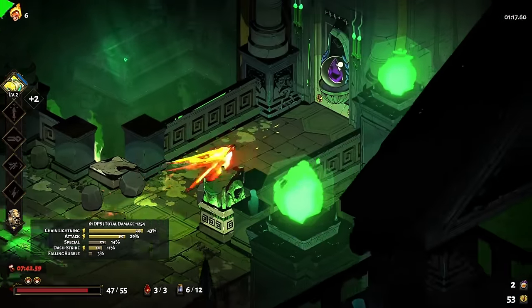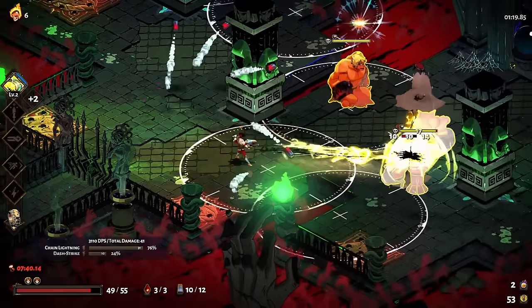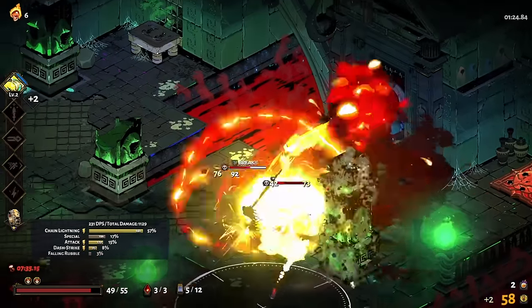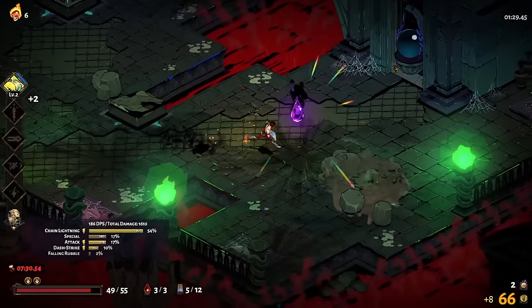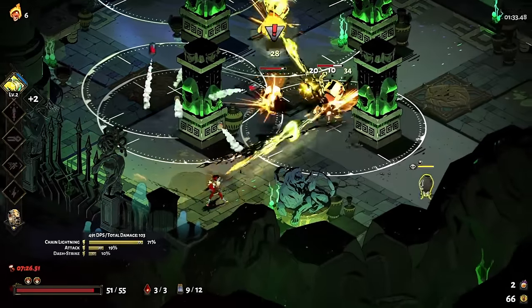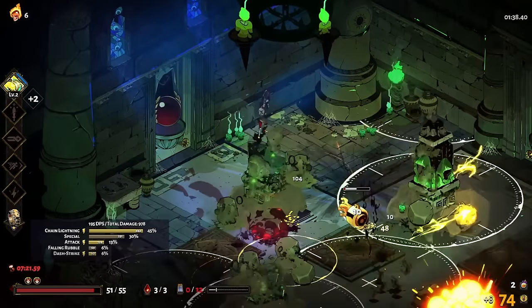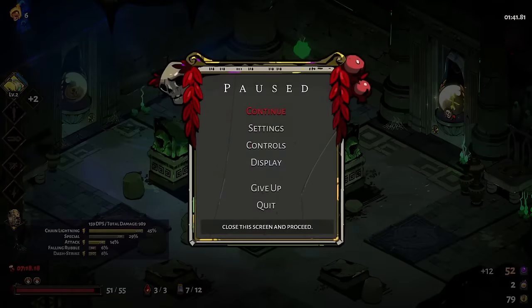We'd like Splash Dash, but I'd probably settle for Athena's dash. Those are basically the two dashes — it's kind of disappointing when trying to play your best at Hades. Each run either boils down to having Poseidon's dash or Athena's dash if you want the most optimal thing. We could settle for Zeus's dash or Ares's dash, but you're really settling at that point.